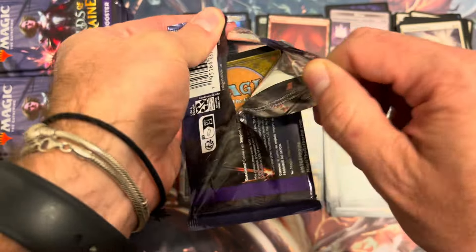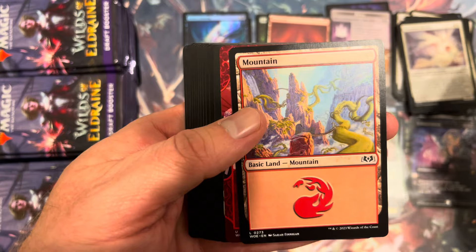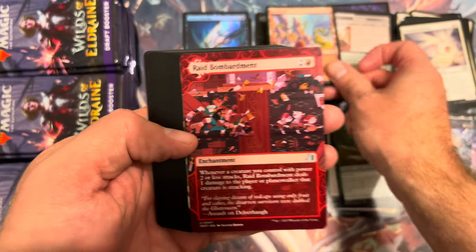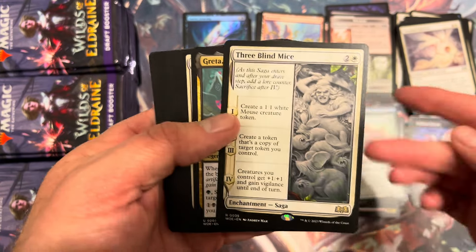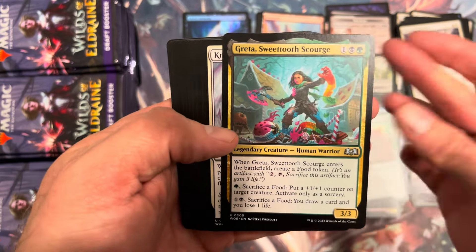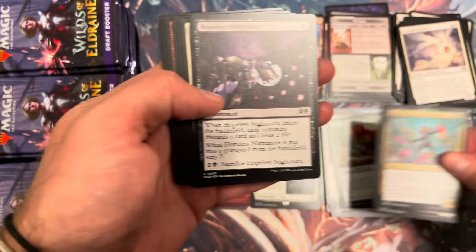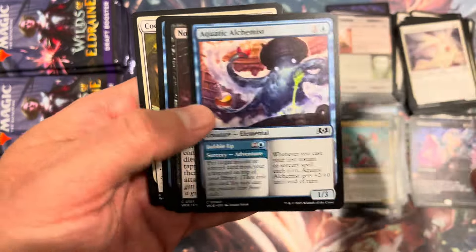We're off to a hot start with this box — the Agatha's and the Polluted Bonds are really nice. If we can get a few good uncommons, we're actually going to see some good EV on a box, which is kind of new for Magic these days. Raid Bombardment — just fine. Three Blind Mice — cute little card. Greta Sweettooth, Night of Droves, Fairy Dream Thief.